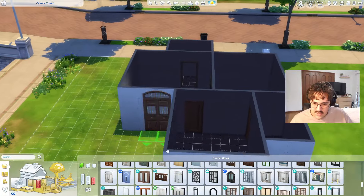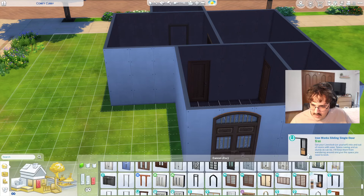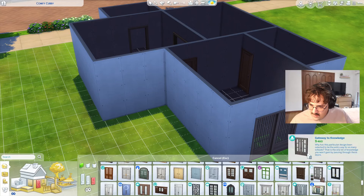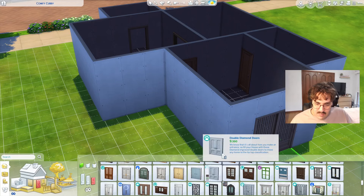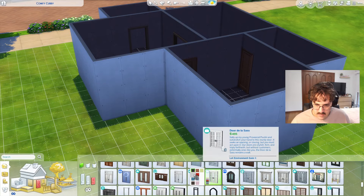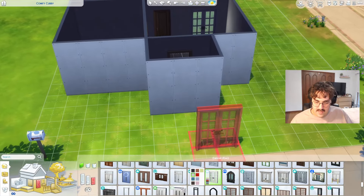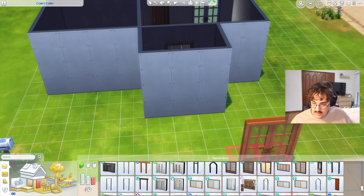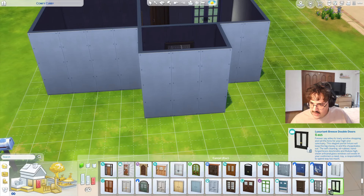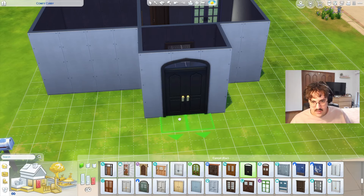I do want to do like a nice double sliding door out to the backyard — that could be very nice. Some of the stuff in this game is very cool. There were some French doors that I just had — yes, those are the ones. Some nice French doors out to the back. And then we need a front door. I shouldn't have glass front doors though — that's a security issue. What about these really basic ones? No, they're giving internal door vibes.